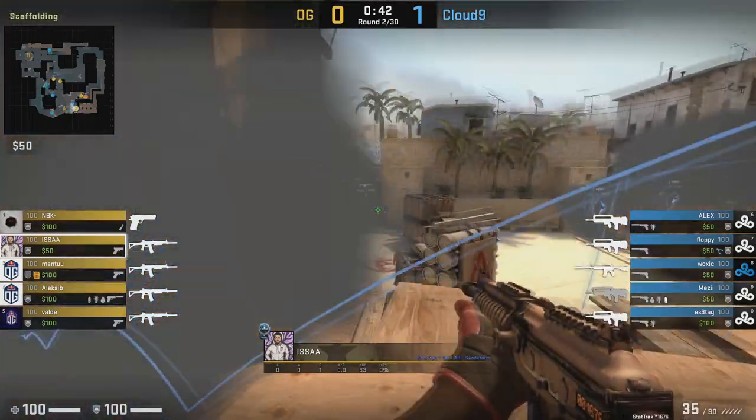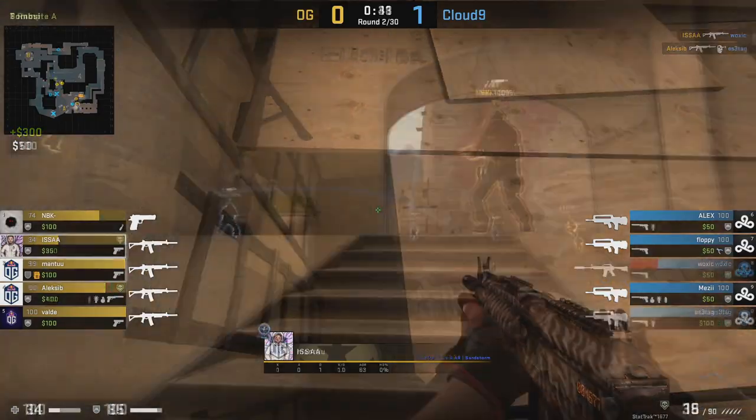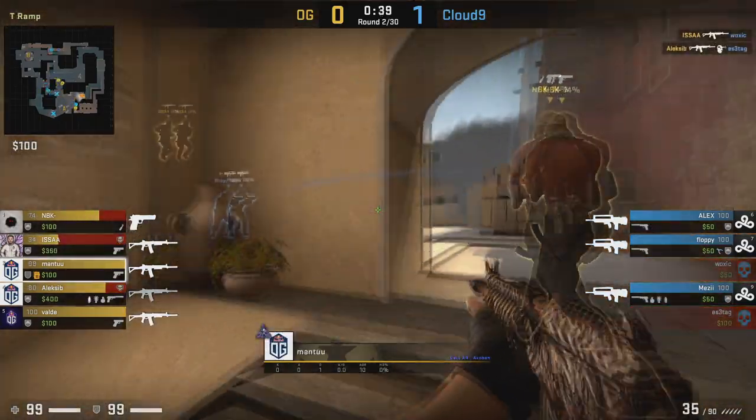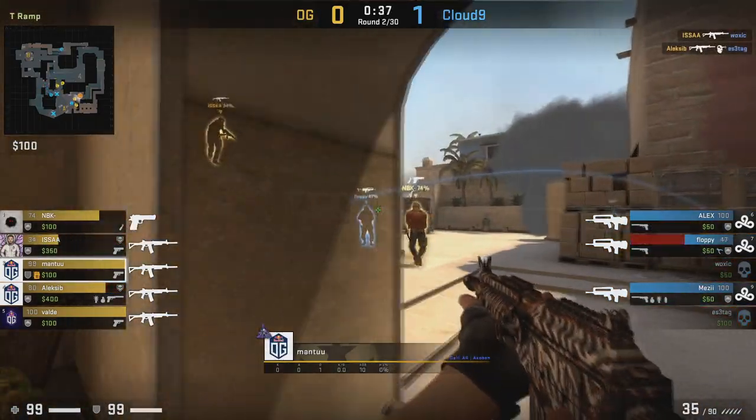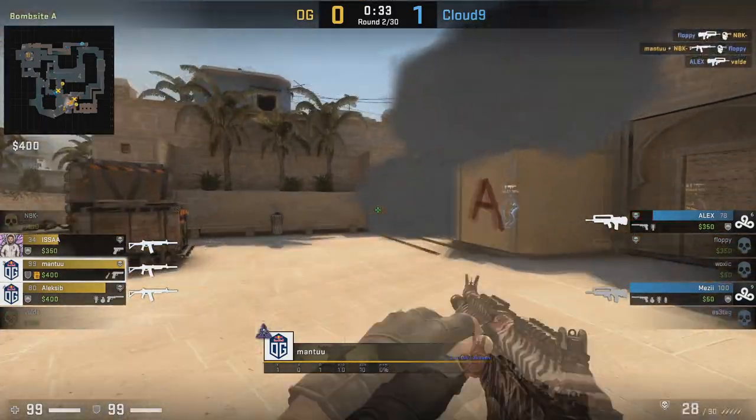Issa wins a critical 1v1 here against Woxic at CT — Woxic doesn't really look fully ready for this fight — and then the players at ramp can follow up pretty easily. Mantu gets another kill here and they can collapse onto the A bomb site.